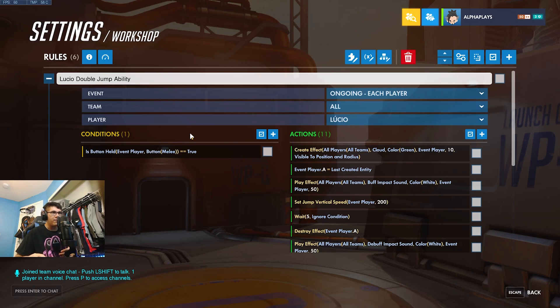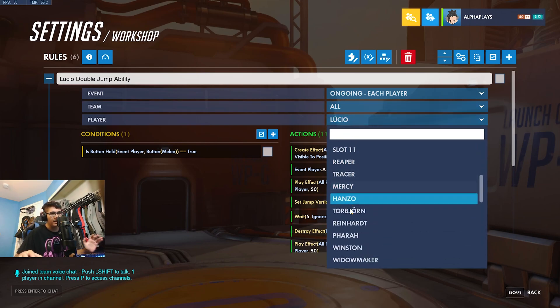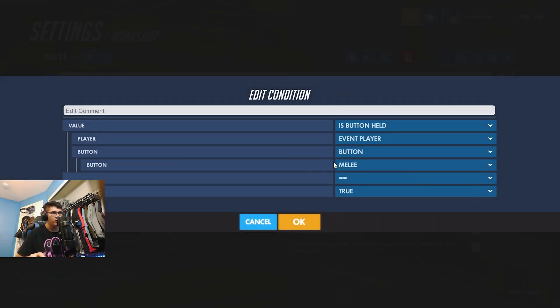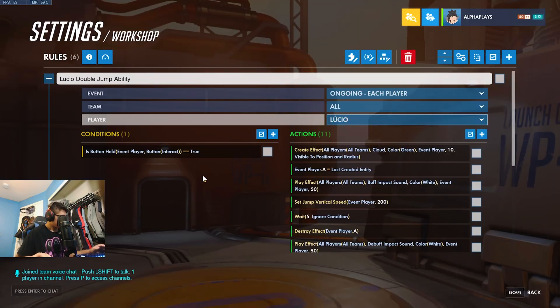So when we open this up, first of all, I'm going to 'each player all,' which you probably just want to leave alone unless you want it to be on only one team. You have the hero you want the ability to work on — I'm doing Lucio. Now we have the button. In my case I have the button on Melee, which probably isn't the best idea, so I'm going to put it on Interact. Interact is, for me, E — it's whatever your Interact button is. If you're on console that's going to be different; I think it's clicking down on the analog stick. That's the same button to go through a sim teleport. So when Lucio hits Interact, the following actions will occur.